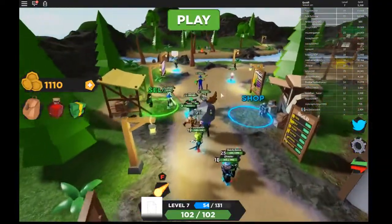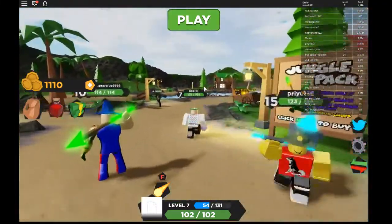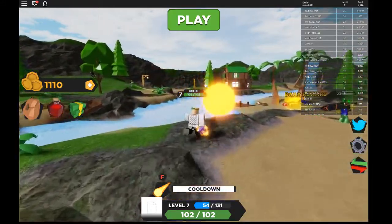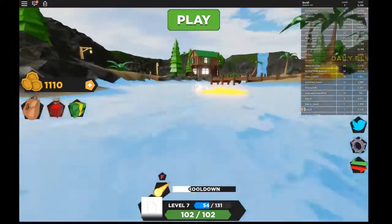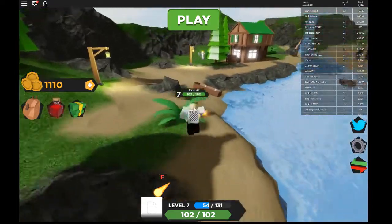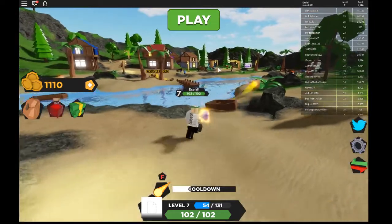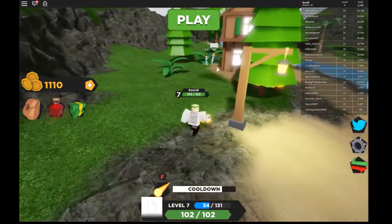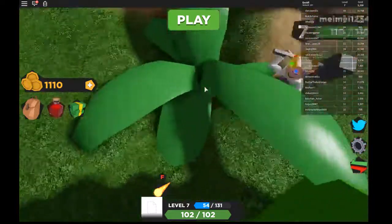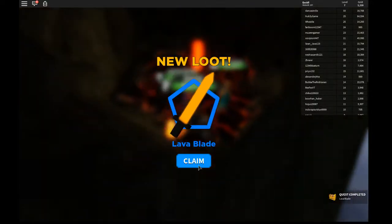Anyways, so there's a secret sword called the Lava Sword — or I forgot what it's called — but if you guys follow me all the way over there. I cannot aim there for some reason. Uh, there we go. We're about to reach to that. Also, make sure to check my other code videos. If you go over to this hut, there's a spawn over here. And as you can see, these guys are already surrounding the area. Right there, this secret plant, it looks very fishy.